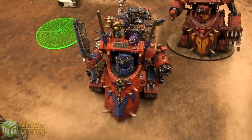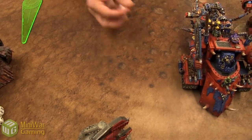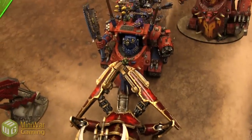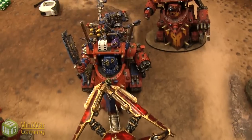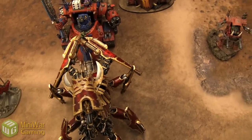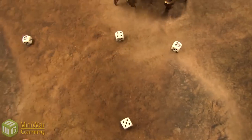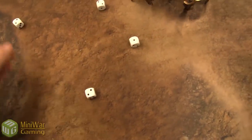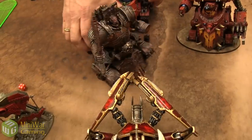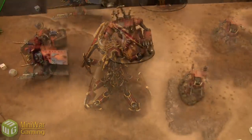Brass Scorpion declares an assault on the Morkonaut directly in front. The Morkonaut fires overwatch with twin-linked rockets. Using Frenzied Charge, the Scorpion rolls 3d6 for charge distance from 3 inches away — easily making it in. Hammer of Wrath hits: Strength 10 versus front armor 13, causing a penetrating hit. In combat the Scorpion hits on 4s with 7 attacks on the charge, scoring multiple penetrating hits at Strength 10. The Morkonaut is wrecked — it does not explode — and the Scorpion consolidates 6 inches.